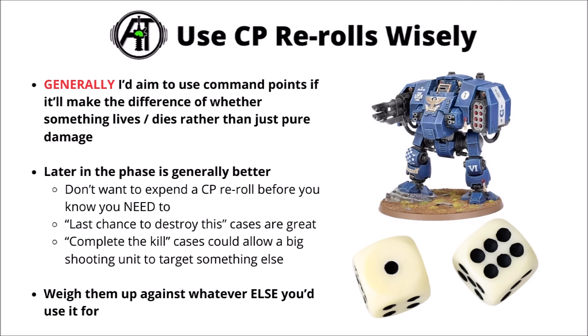My overall take for command points is to typically use them when it's going to make a difference as to whether something lives or dies, rather than just plugging them in for pure damage. If doing pure damage, aim for things with truly colossal output like damage D6+6 dedicated tank destroyer profiles. Try to keep command points till later in the shooting phase - you don't want to throw a precious command point away for a unit that was already going to die to something else you hadn't tried yet. Using them to complete a kill and allow your last powerful unit to fully focus elsewhere can make a really big difference.